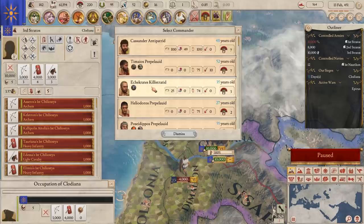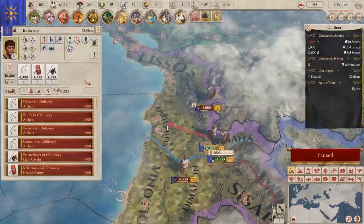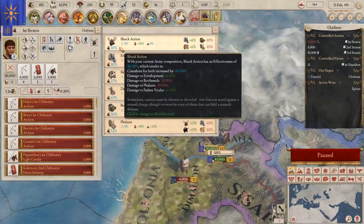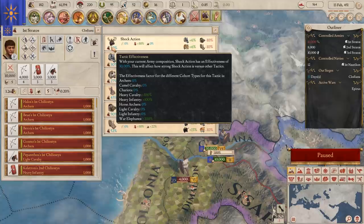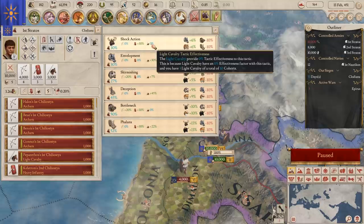We'll also want to change the shock action tactic. Currently shock action is giving us 30% effectiveness, but it's based on heavy cavalry, heavy infantry, and war elephants — which we don't really have. The default is about war elephants, which is not going to help. Phalanx gives us 30% bonus on heavy infantry and 22% on light cavalry. Or we could go bottleneck — similar, but with bonuses versus hit-and-run and shock action. Phalanx has benefits versus cavalry skirmish and shock action.